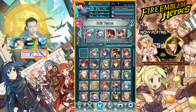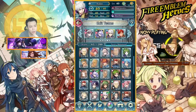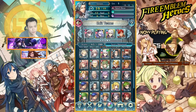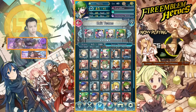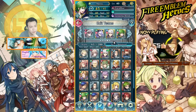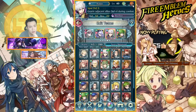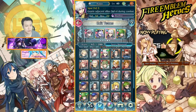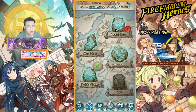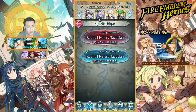I'm going to use some ranged characters. Actually, I have Merrick for a resistance buff — he has Spur Resistance which raises my resistance. Also, I could line him up with Robin, who has Spur Defense which increases her defense as well, so she can take hits more easily with less chance of dying.